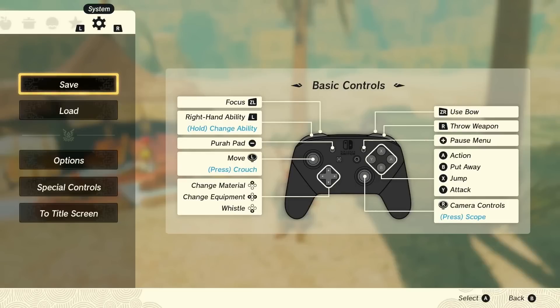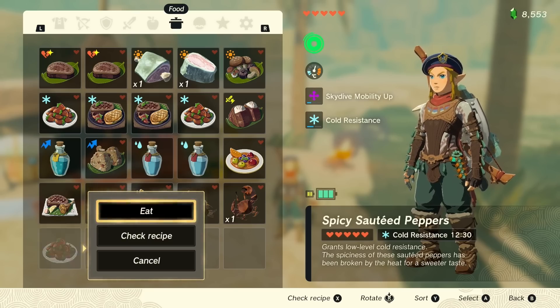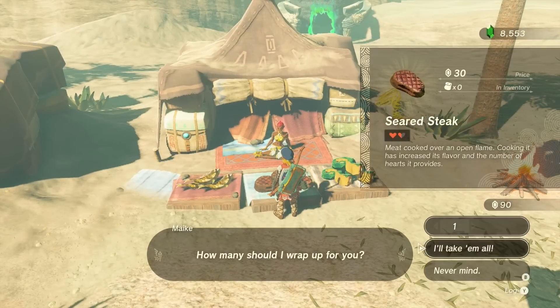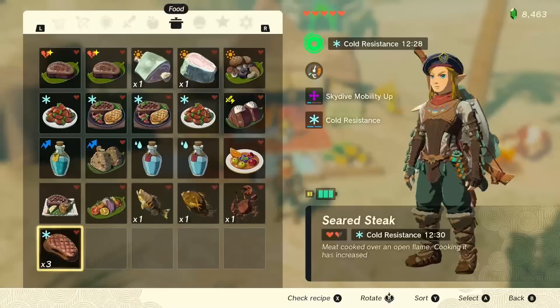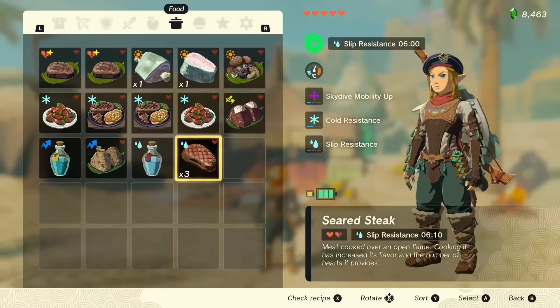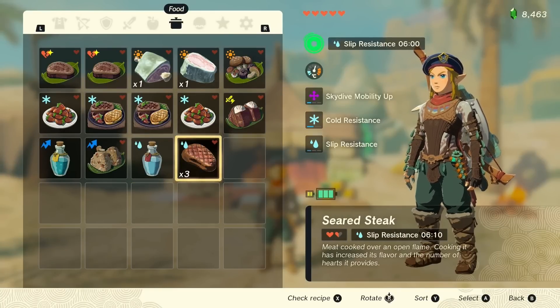Now just to be clear, this works with any ability. So I'm going to go up into the snow area to do the first temple because I've yet to do it, so I want cold resistance. Let's eat the cold resistant food, go and buy the seared steak — take them all. Check it — there we go, cold resistance. Again you can do this with any of the food buffs including elixirs. I just drank a sticky elixir for the slip resistance and then went and bought some more seared steak and I got the buff. So it really can be done with anything.